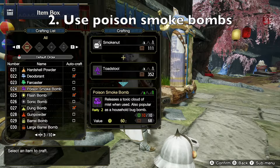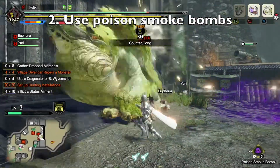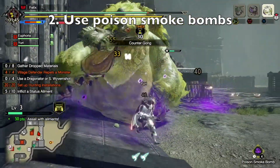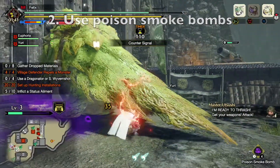The second way is to bring poison smoke bombs. You can carry 10 of them with you without bringing extra materials, and that can help you poison 1 or 2 monsters per horde. You can then go back to camp in between each horde to replenish them.